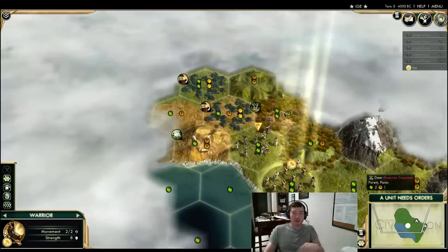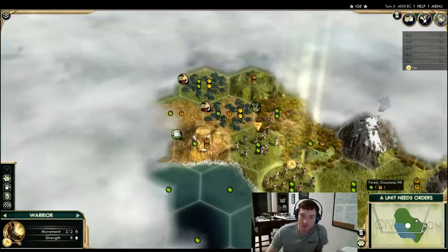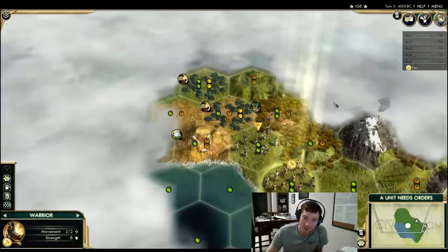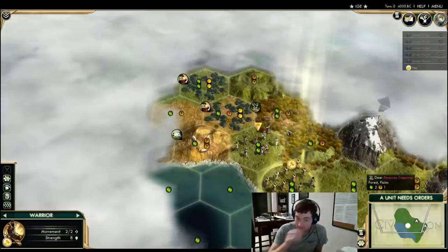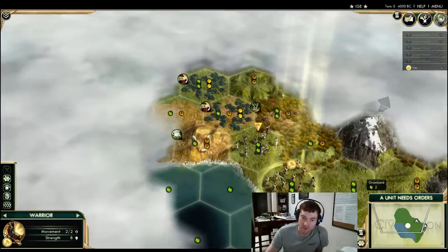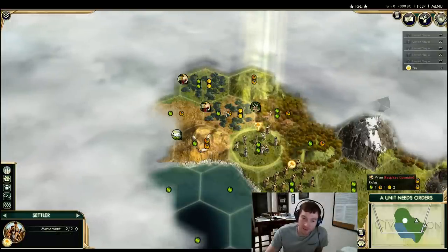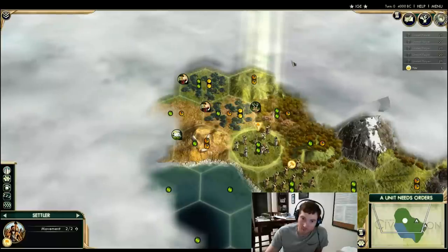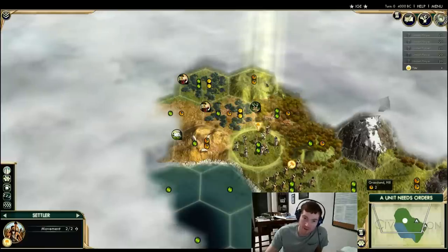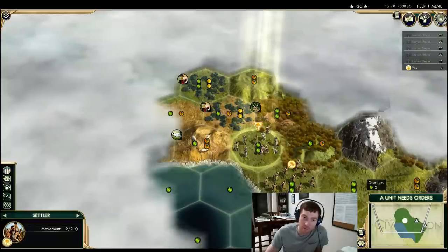I'm a bit dubious about moving the warrior to the deer tile, because two of those tiles are hills and one doesn't have much sight past this mountain. I'd be tempted to move the warrior here first instead — my thought process is we move to here for the sight, then the warrior can move over and over again next turn before we have to settle. This tile will see basically everything the deer tile sees, so we get slightly more information with the same number of moves before settling.